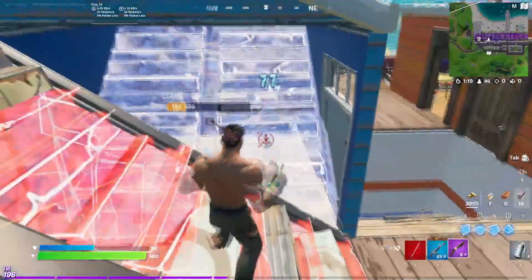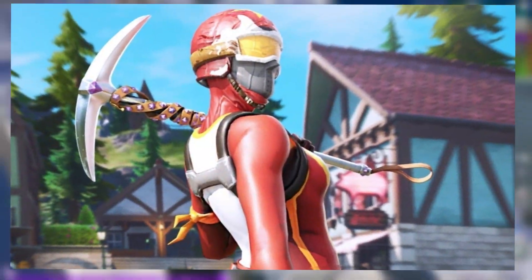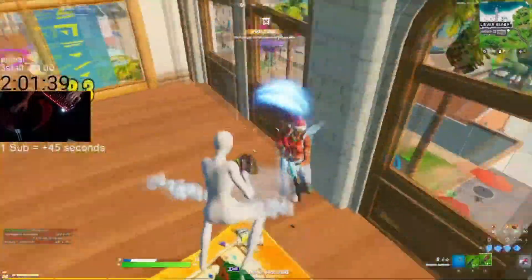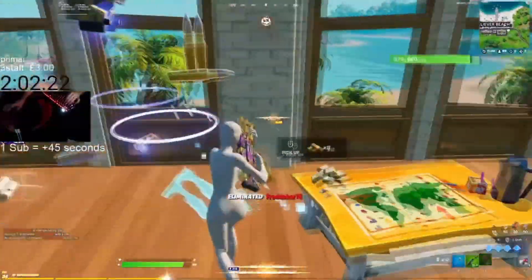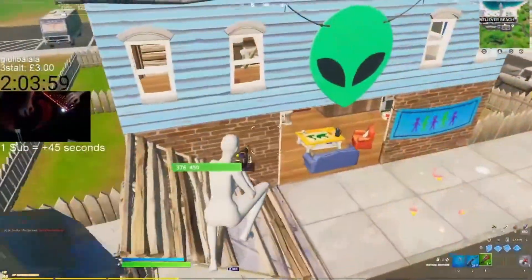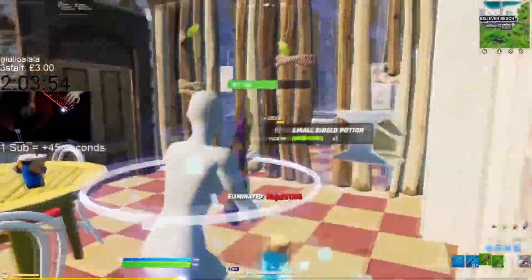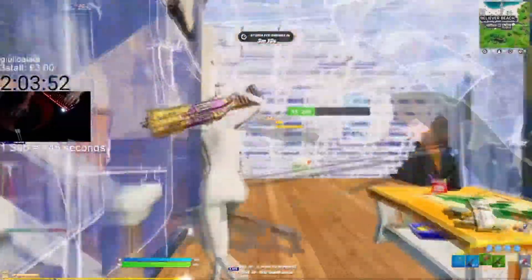Katanas do often tend to be quite expensive, so a pickaxe that is a little bit cheaper is the Studded Axe. You can pick this up for only 800 V-Bucks — it is a really simplistic pickaxe, and it is known throughout the Fortnite community as the quietest pickaxe we have ever seen. That is why so many pros have been using it, and I feel like that is only going to stay the same for the rest of the chapter.